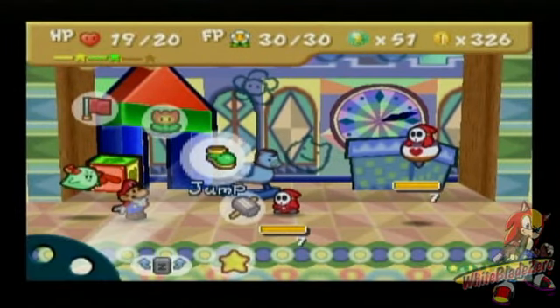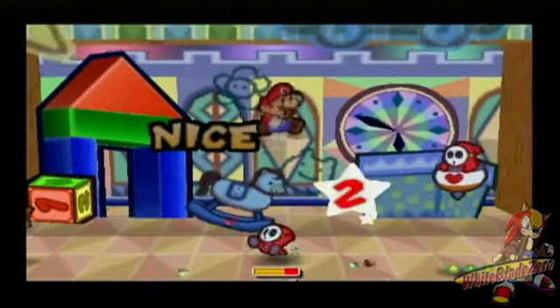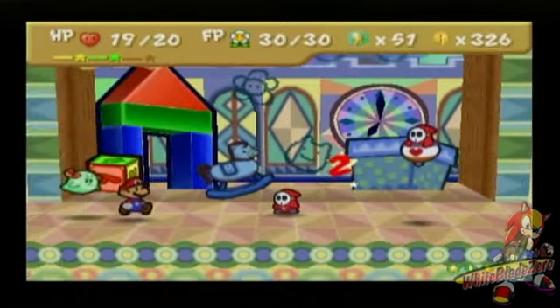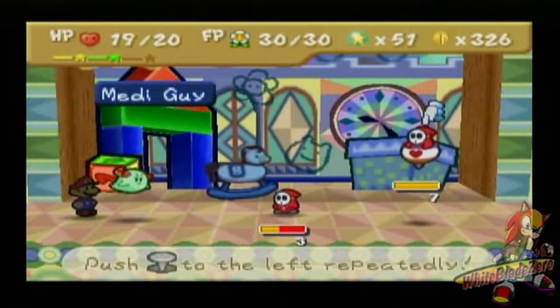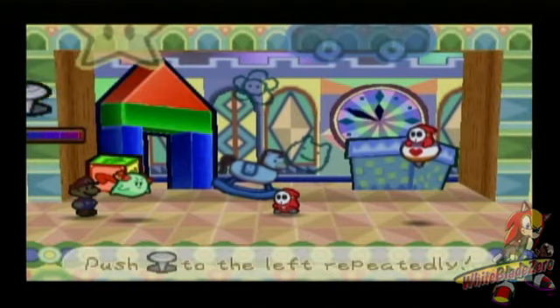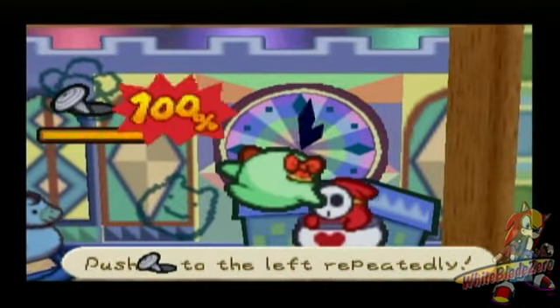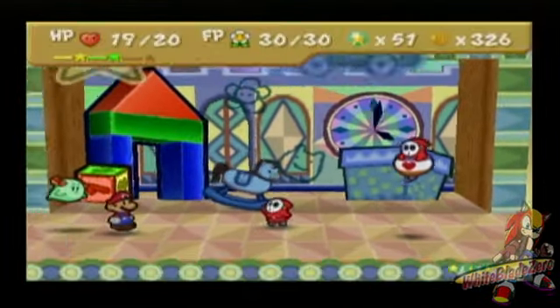Wait a minute — I just realized I don't have Zap Tap on. That's kind of funny, because in the comments of the last video, someone posted a comment saying that the Shy Guys make a funny sound or reaction when their attacks fail — or at least the acrobatic attack. Well, there you go. Unintentionally.